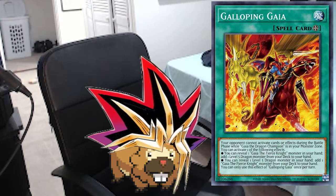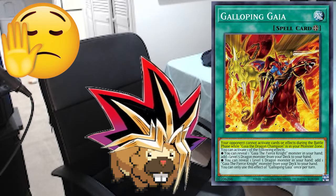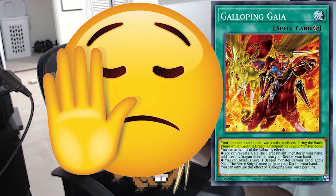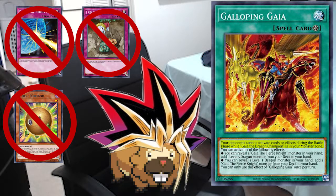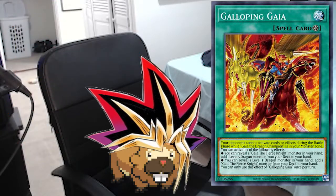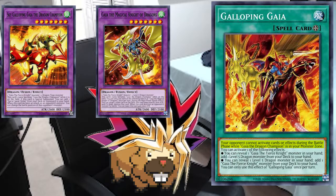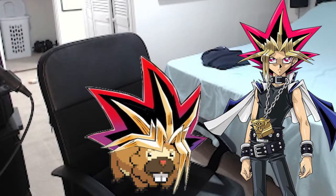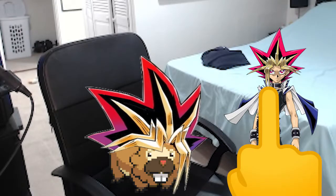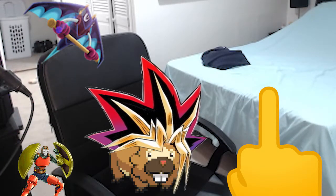The field spell also has another effect: if you control a Gaia the Dragon Champion during the battle phase, your opponent cannot activate any effects during that battle phase — absolutely no effects. This turns off any spell and traps they might have, any monster effects on the field, any floating effects, and any hand traps they might have completely. Remember, both of our fusions count as Gaia the Dragon Champion on the field. This effect and the ease with which we set up full combo is what makes the strategy so potent, allowing it to force your opponent to activate all their effects in the main phase, lest they get OTK'd in the battle phase with no chance to respond.